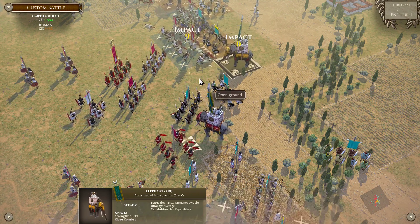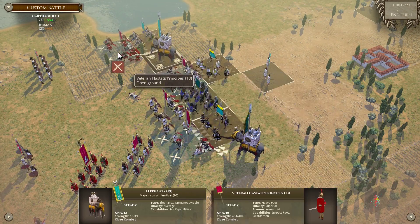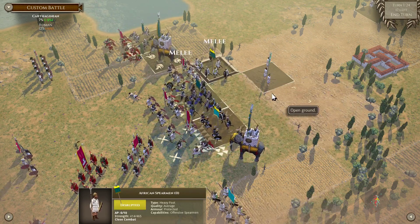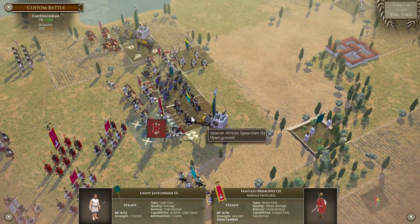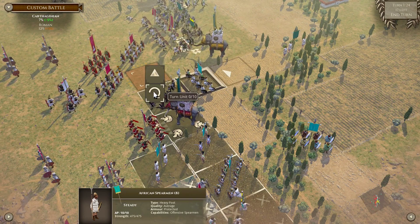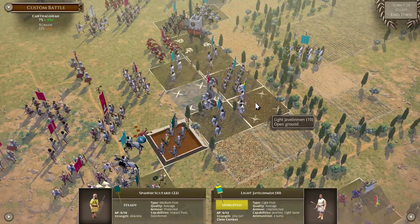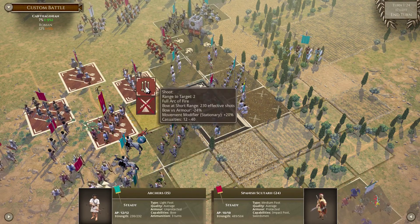We're going to pile on to these Hastati-Principes. No dice. Oh, this is bad. Speaking of bad. Push on the Italian foot. Should we go for a disrupt by fire? Might be worth it.